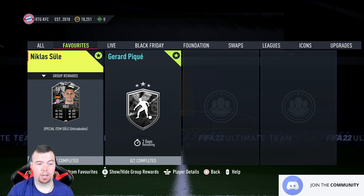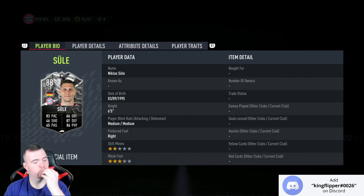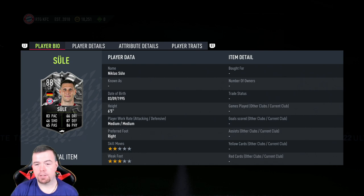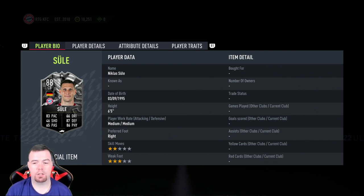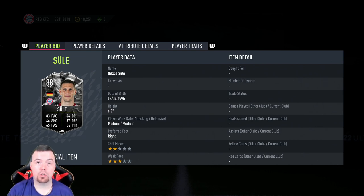Let's get into the design of the cards. Give the guy a raise who does the designs for these cards because they're absolutely next level. If they do get upgraded, the bottom changes to green so that's going to look pretty sick. Don't forget both of these cards can get upgraded — it'll be one for a draw or two for a win, so this could be a 90 rated card.